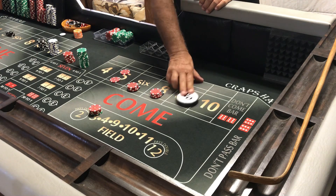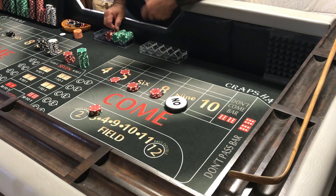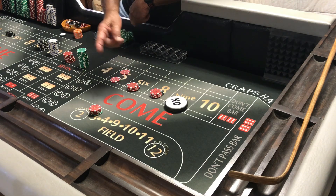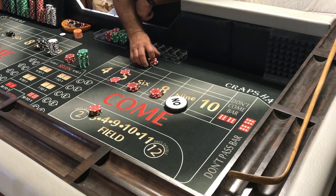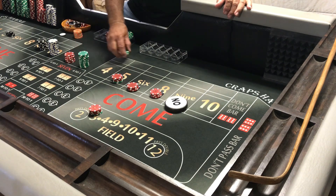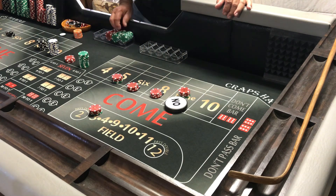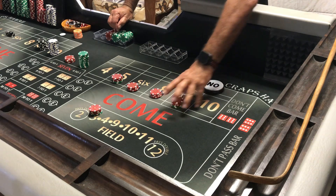Let's say we throw a nine, so that's the point. Now we come out and let's say we throw a six. Six pays $140 minus the $70 for the field, so you win $70. We're going to take the hop down and cover the five for $70. The dice gets thrown again and maybe a ten gets hit, giving you $70, and we place that on the nine. Now we've got all our inside numbers covered.